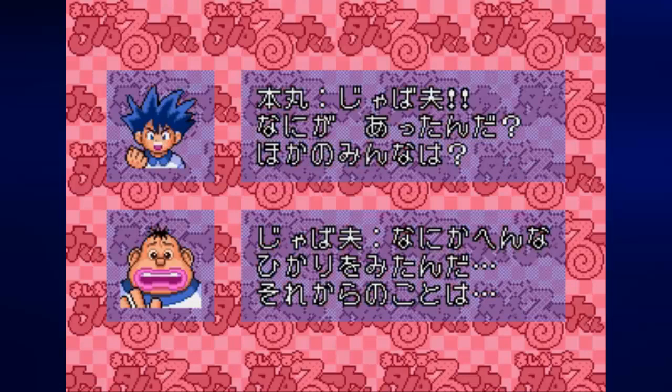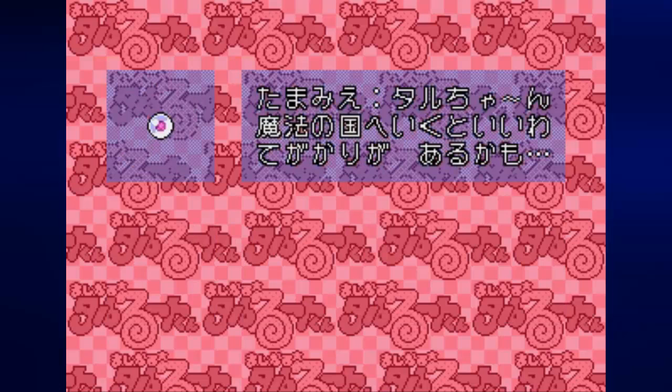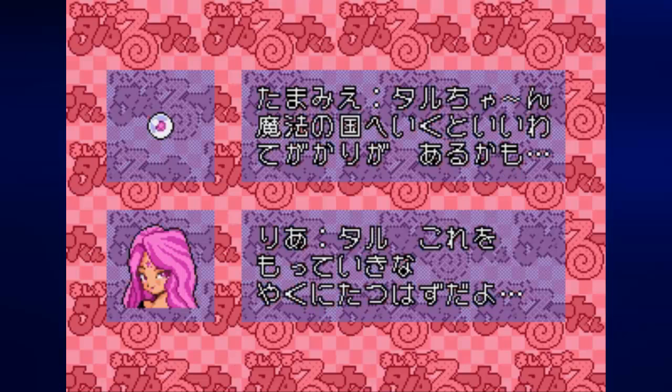And I guess if you've watched the series, it would be what you'd expect. But every time we complete a stage, we get a new magical ability. We can finally use the A button for magic now, and we only have a few charges of it, so we have to be careful.